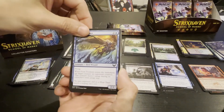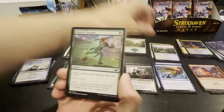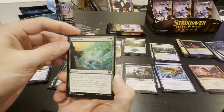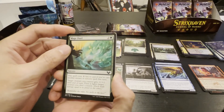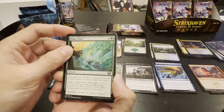When he enters the battlefield, tap target creature an opponent controls — that creature doesn't untap until its next untap step. Charge Through — seen that, trample draw a card for one, I love it, not bad at all. Two less to cast if you've cast another instant or sorcery spell this turn — so it's one green if you've cast something. Target creature gets plus one plus two until end of turn, then fight target creature you don't control.